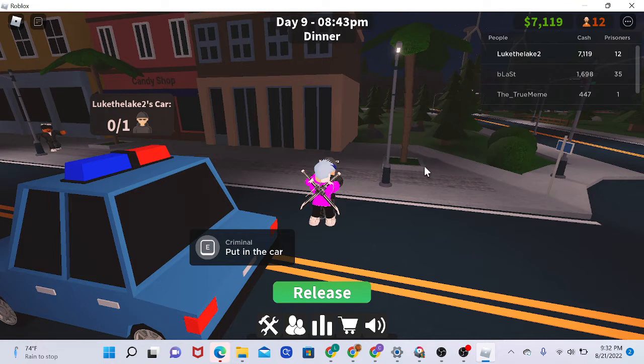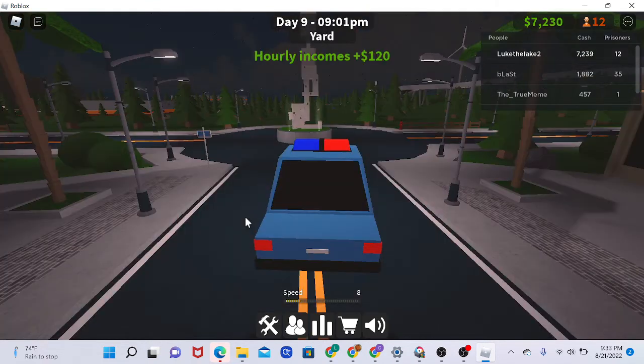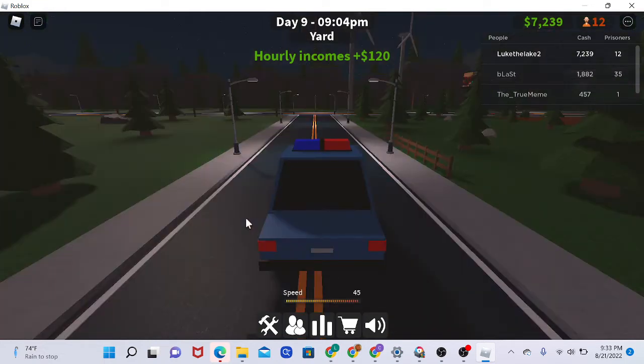Hold E or tap hold to put the criminal in the car — make sure the prompt pulls up. Then come to your door and press release. I already have max prisoners so I'll demonstrate from here.